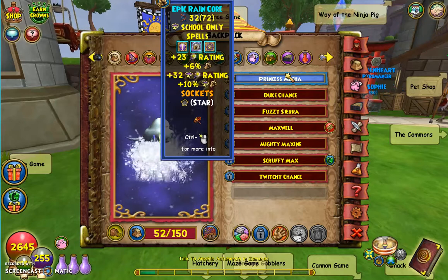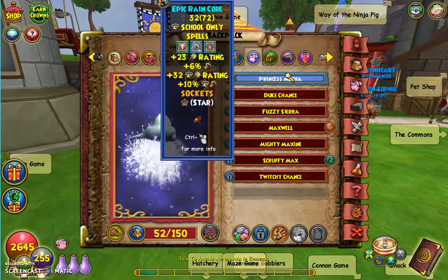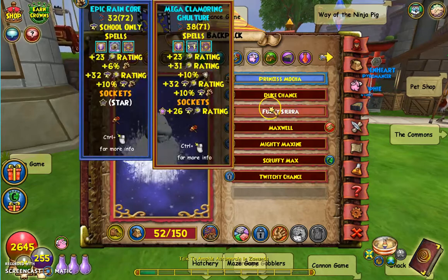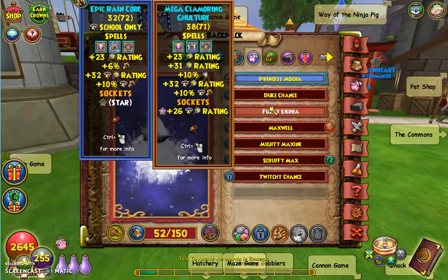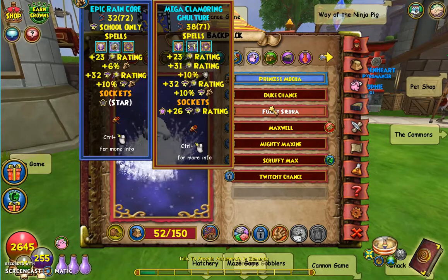Then I can just socket the pet — either Ultra or even that Mega if I get a Critical Striker. Before I've been trying to make this pet, I've been using this other pet I've had. I think it's Fuzzy Sierra. This has basically been the pet I've used to help me quest through all the worlds, like Celestia and Dragonspyre, and I got through Safari until I hit Level 65.